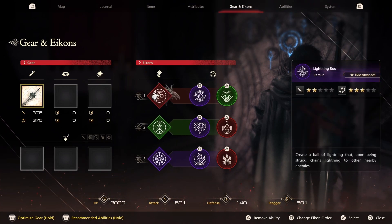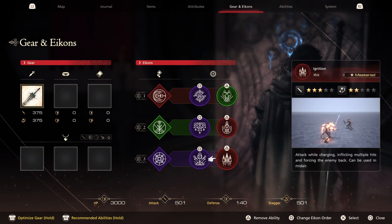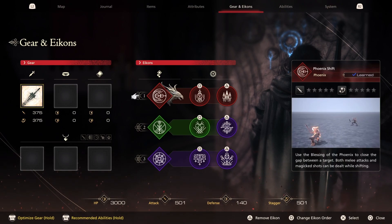Depending on how many skill points you have the next part will vary, but this is the ideal order you'll want for an easier flowing sequence. If you don't have enough skill points, then this is the second best option I came up with so you could budget your skill points.